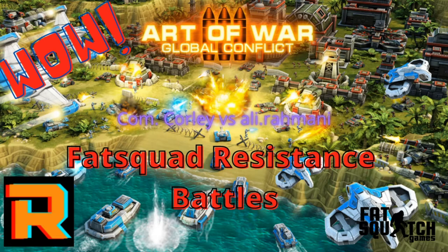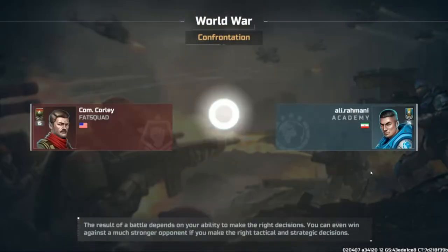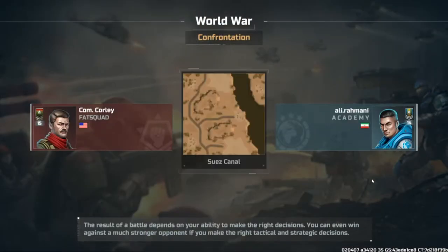It's been a while but I'm back with another Art of War Global Conflict 3 Fatsquatch Resistance battle. This is going to be my first YouTube video of me being on the resistance side — myself versus Ali Rahmani. It's going to be a level 15 against a level 14. The battle lasted 44 minutes, almost 45 minutes.